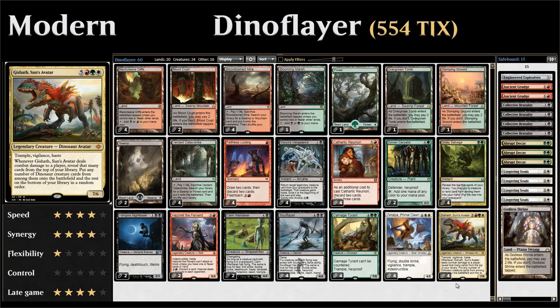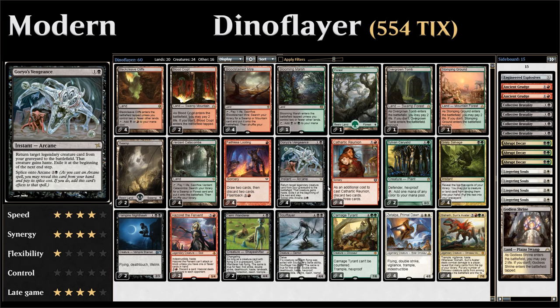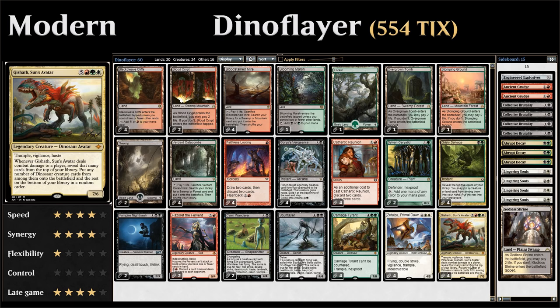The way we're trying to cheat Gishath into play is thanks to Goryo's Vengeance, a 2-mana instant that lets us return a legendary creature card from our graveyard into play, give it Haste, and then exile it at the beginning of the next end step. As part of our graveyard deck, we're also trying to put Gishath in the graveyard and reanimate it with Goryo's Vengeance — and putting Gishath in the graveyard still works out for Soul Flayer as well.